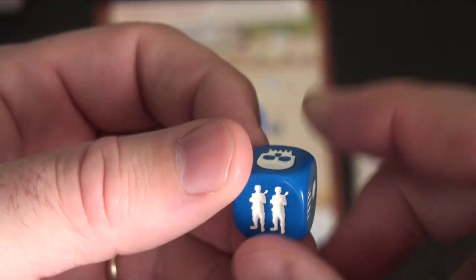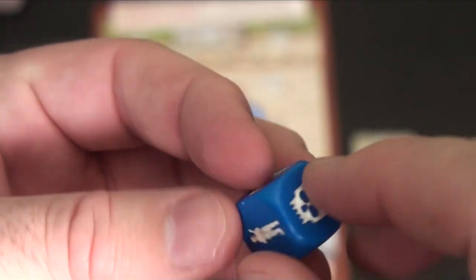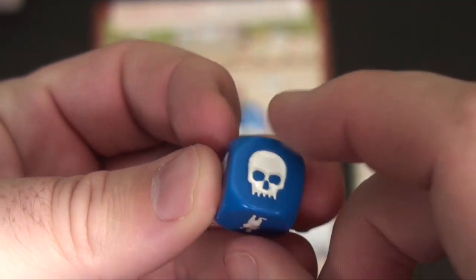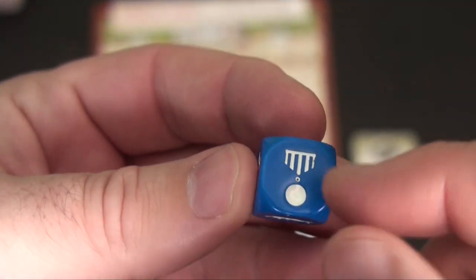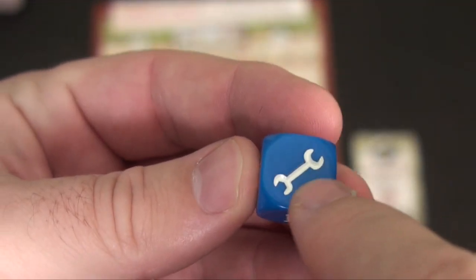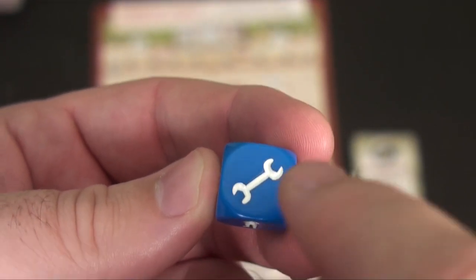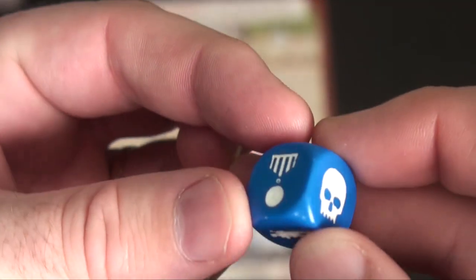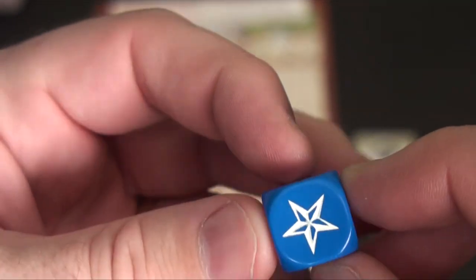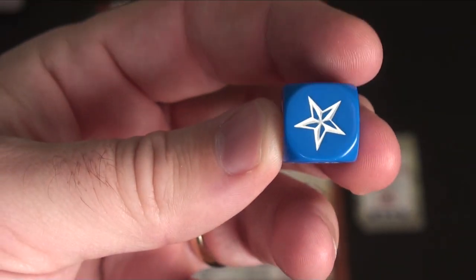The two soldiers and the one soldier are pretty simple — these are your life points in the game. The skull will cancel another die. The courage is how you're going to be moving up and progressing on the board. The tools are kind of like a set collection; you collect a bunch of these on a turn because they're worth more points to buy items during the game. And the stars are used to recruit different soldiers with particular powers.